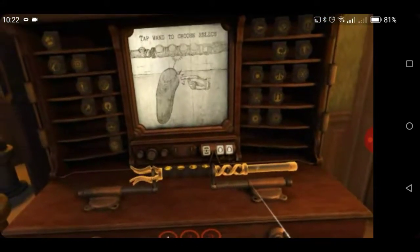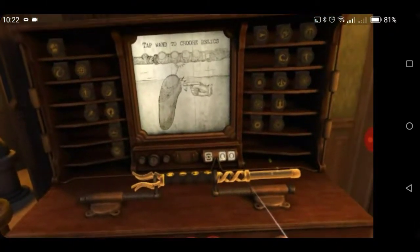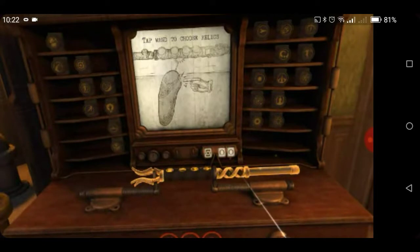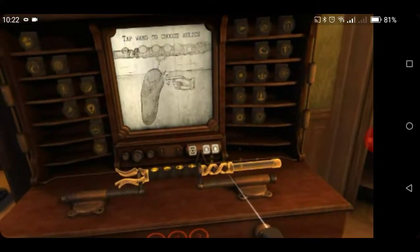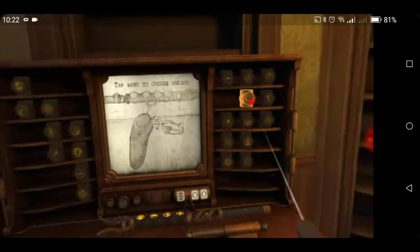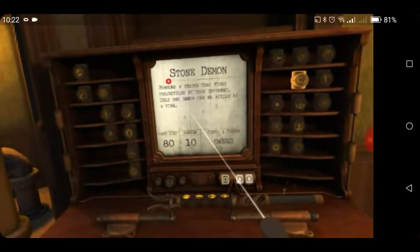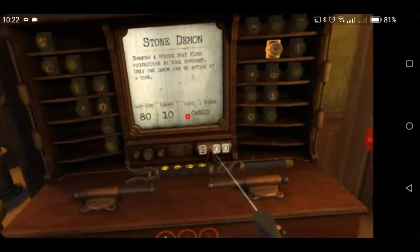You start out with five wands, and everybody starts with the same first five. The numerical display behind the wand that says 00 shows how many wand tokens you have — I have none. If you click on a relic up here, it tells you what it is and what it does. This one says I own it.